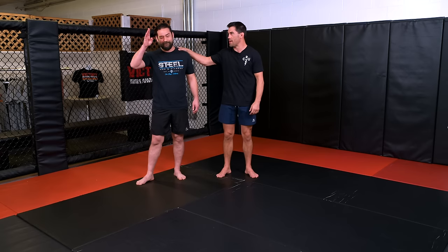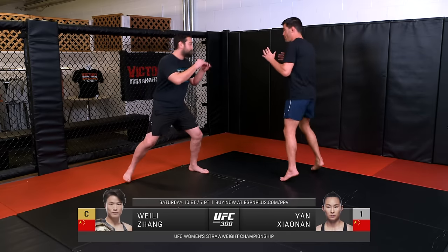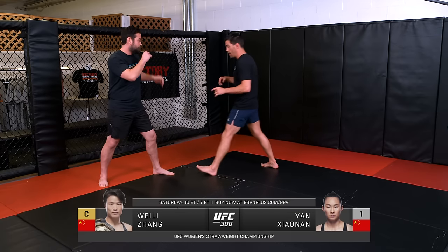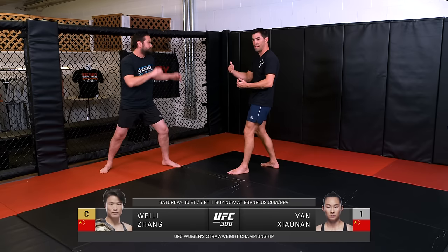I'm Dominic Cruz. This is Carl Gebhardt, he's going to be acting out Wei Li, and I'm going to be Xiaonan. Now in this fight, these two both have wicked sidekicks — both of them are using this kick on both sides. The question is, how do you land that? It's going to be with fakes and feints.